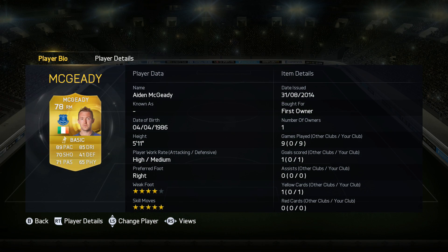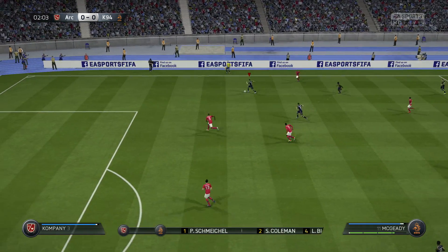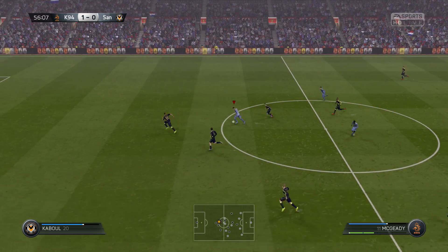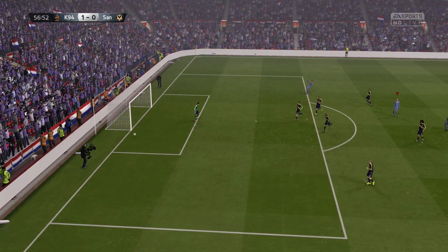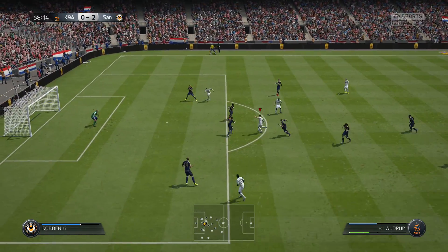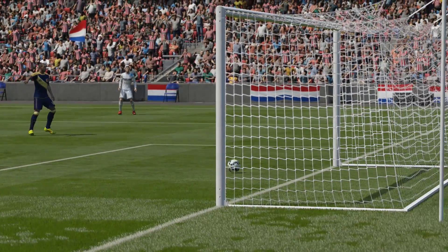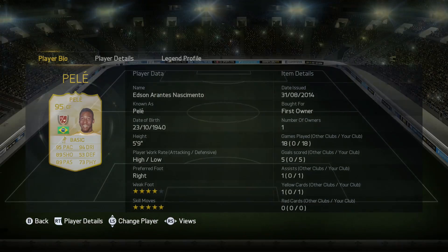Then we move on to the right winger, whose default position is actually right mid — that is Aiden McGeady. I loved him on FIFA 14 so I decided to give him a go on 15 as well. He was really good — unfortunately he only scored one goal in nine games, but overall McGeady just played really well and created a lot of chances. I'd recommend him if you want to build a skill squad at the beginning of FIFA 15 as he should be pretty cheap. Then we got what I think is one of the best goals I've scored so far — an amazing pass to McGeady and he slips it past Manuel Neuer.